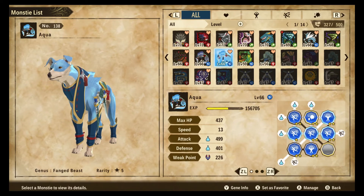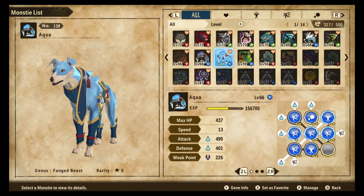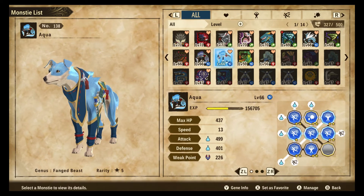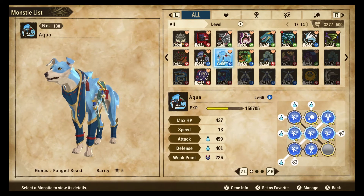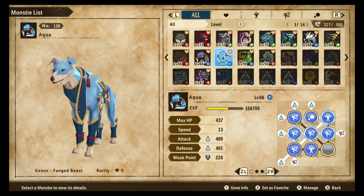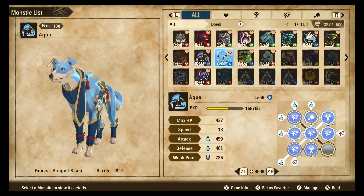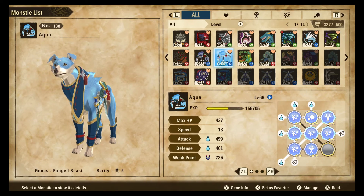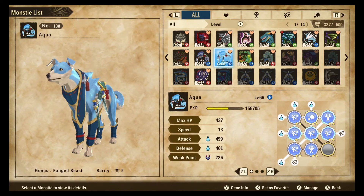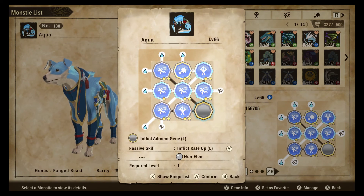Thunder monsties are not what's going to be threatening the water palamute — it's actually going to be dragon monsties. Of those, the only notable ones are Stygian Zinogre, Devil Joe, and opposing dragon palamutes. I think Pink Rathian does fire damage rather than dragon, so despite having low defenses, the only things really threatening it are Stygian Zinogre, Devil Joe, and other dragon palamutes. Probably keep a Stygian of your own to tank dragon attacks because of Dragon Surge.